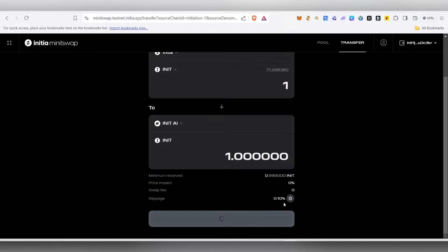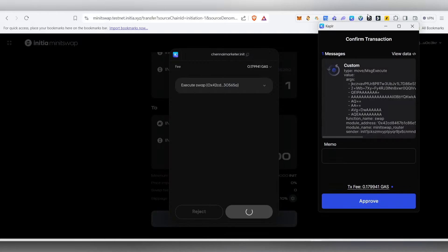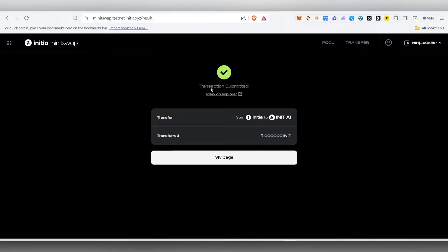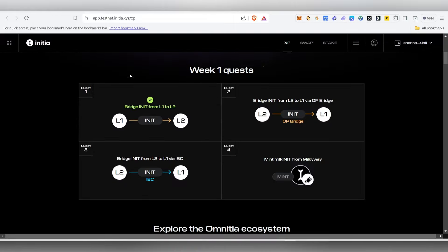Click on Submit and your Keplr wallet will pop up. Click Approve, then Approve again, and the transaction will go through. The transaction has been submitted, and if you click on My Page you'll see the balance got debited. Come back and a tick mark will appear confirming the first task is complete.